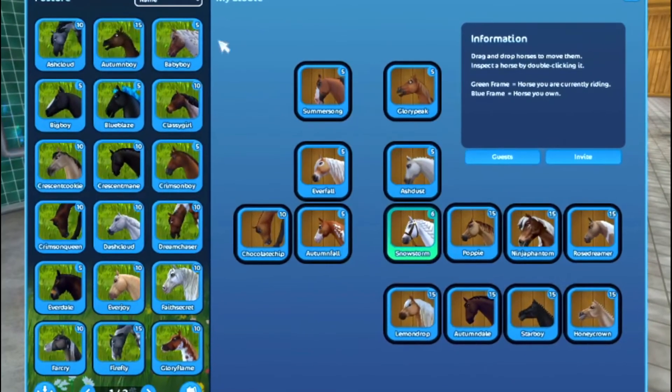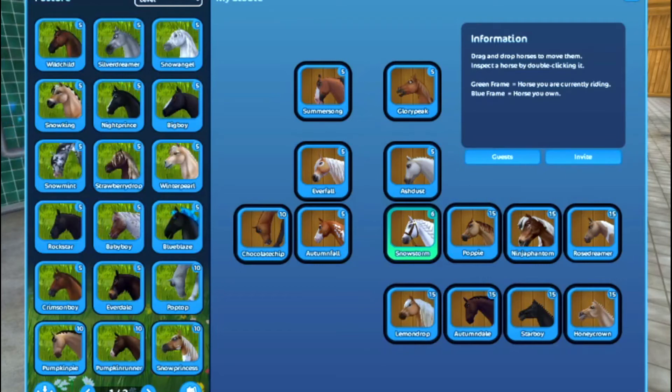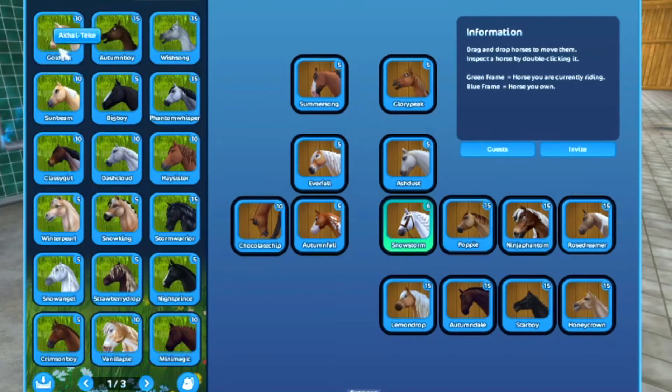I have three pages of horses. So in here, I have my Akhal-Teke Gold Girl, my Arabian Autumn Boy, my other Arabian Wish Song. We have my Shinko Teak, my Clydesdale, Connemara — we have three Connemaras, a Curly Horse, two Norwegian Fjords, three Frisians, two Hanoverians.